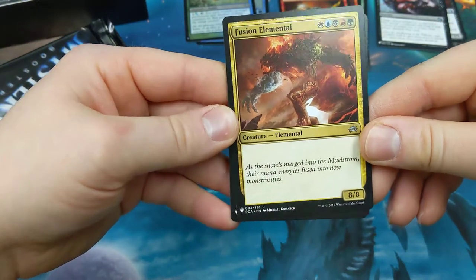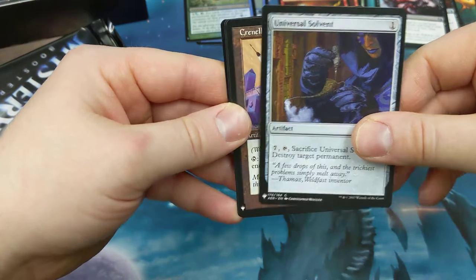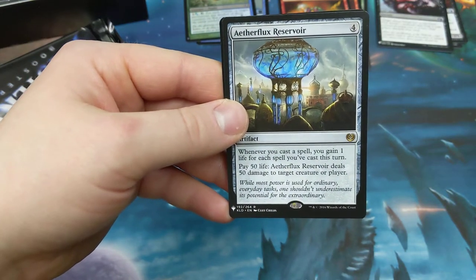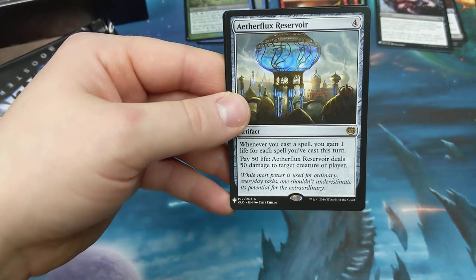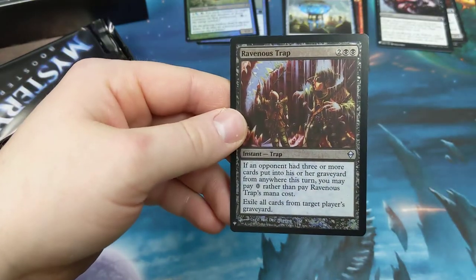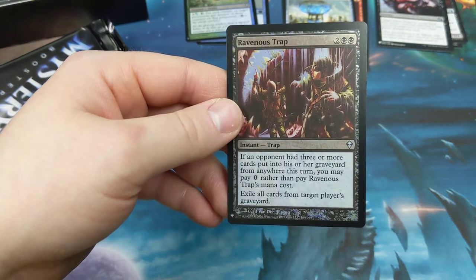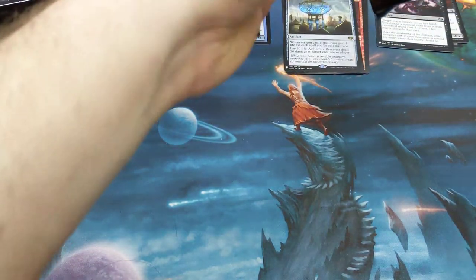Fusion Elemental is such a neat-looking card — I bet in foil that'd be a party. Too bad he doesn't have trample. Universal Solvent, Crenelated Wall. Aetherflux Reservoir coming out of Kaladesh — four for an artifact. Whenever you cast a spell you gain one life for each spell you cast this turn. Pay 50 life, deal 50 damage — look at somebody's face. We're Having a Strap — two black two other, instant trap. If an opponent had three or more cards put in his or her graveyard from anywhere this turn, you may pay zero instead. Exile all cards from that graveyard. Still no money hit, which is fine.